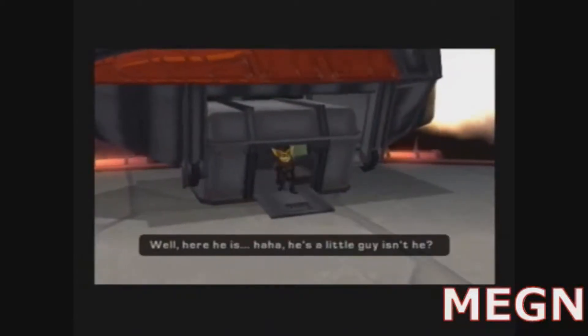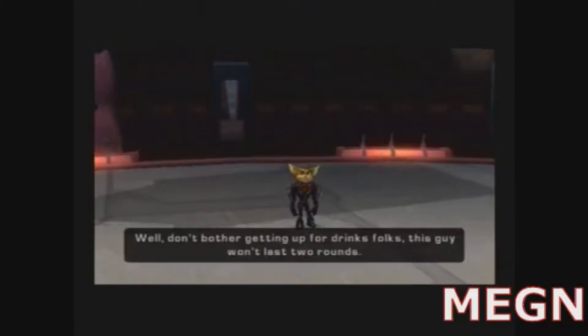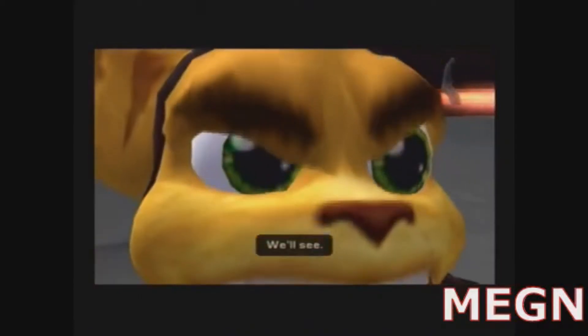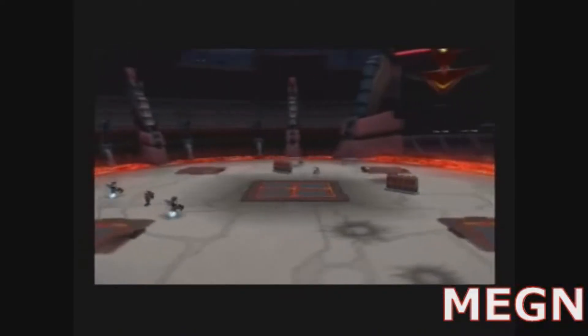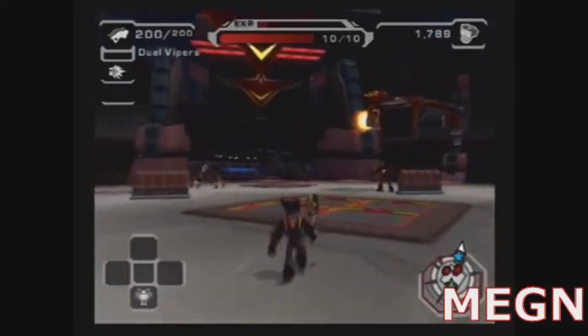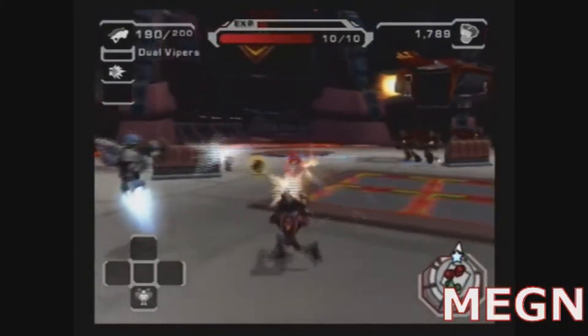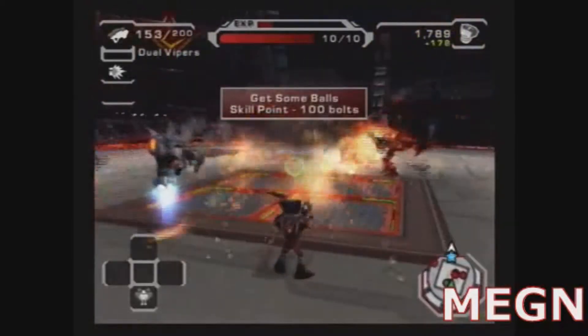Well, here he is! He's a little guy, isn't he? Well, don't bother getting up for drinks, folks — this guy won't last two rounds! Heck yeah, we'll see! Alright, let's introduce our first contestant! He's a Lombax! He spent time in prison! He hates candy and children! Let's hear it for Ratchet and Team Darkstar!